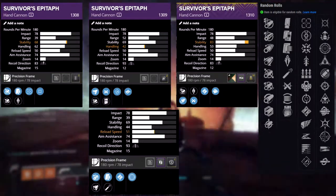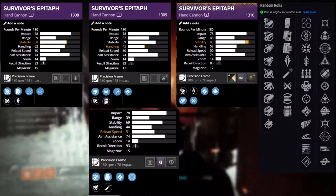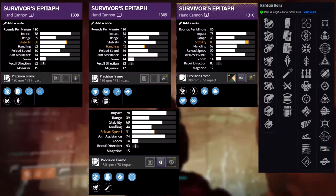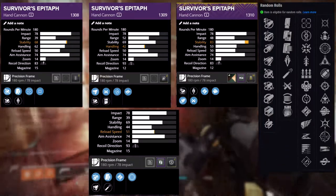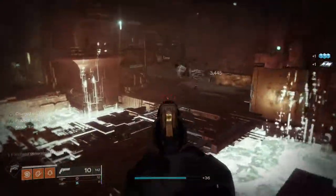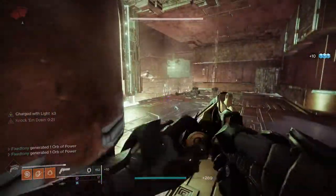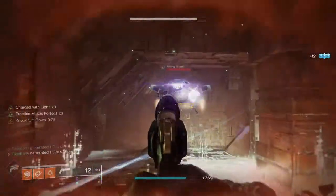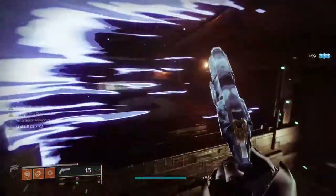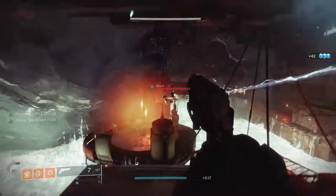I can see a lot of people going for subsistence and one for all. Unfortunately it doesn't have rampage, which I think would have been the best choice — people could have really gone wild with subsistence and rampage. One for all is still a good roll, and frenzy would be pretty cool too. My only thing is, it's a 180 — you're not gonna think too much of this hand cannon. It's definitely not bad, it's just why would you use this over a 120 or 140?